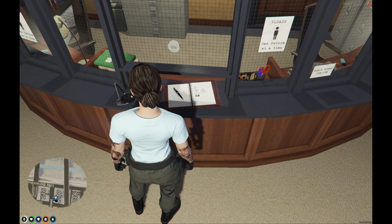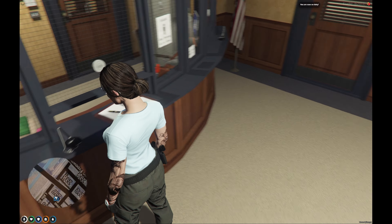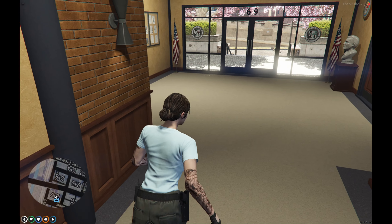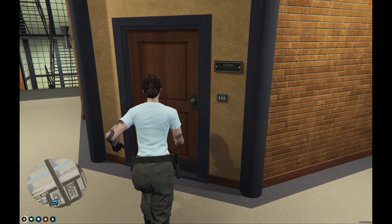First we're going to go to this clipboard at the front desk. We're going to use our left alt and click on this pen. We're going to sign in. Now that we're on duty, we're going to go to the changing room. Make sure to lock the doors behind you.